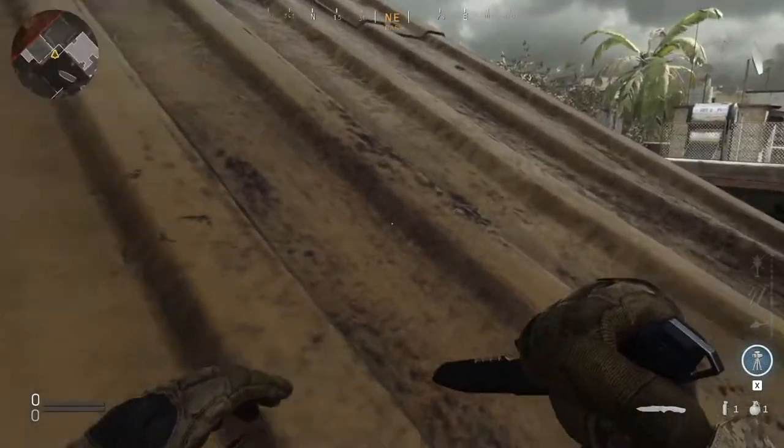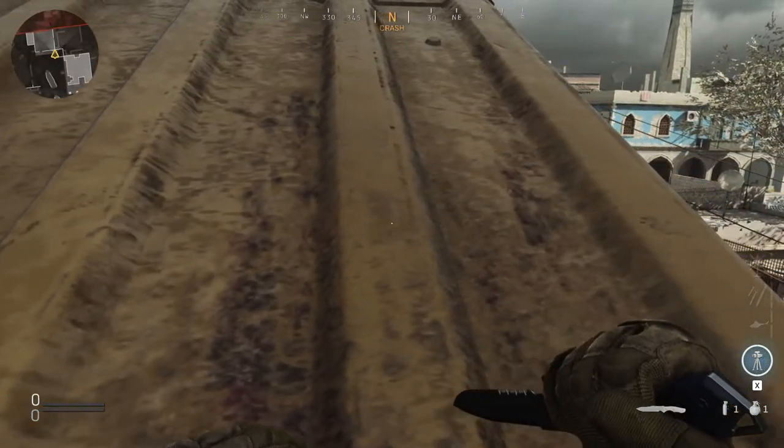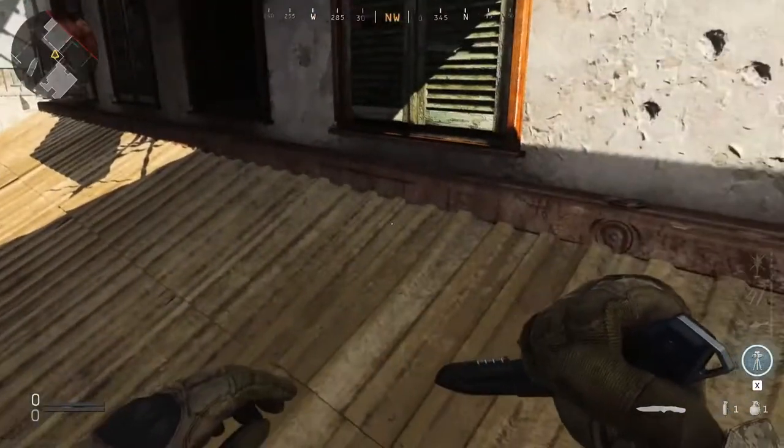Once done correctly, you want to go towards the end of this area. Once you're on the edge, you want to jump up and you should be on top of the ledge.